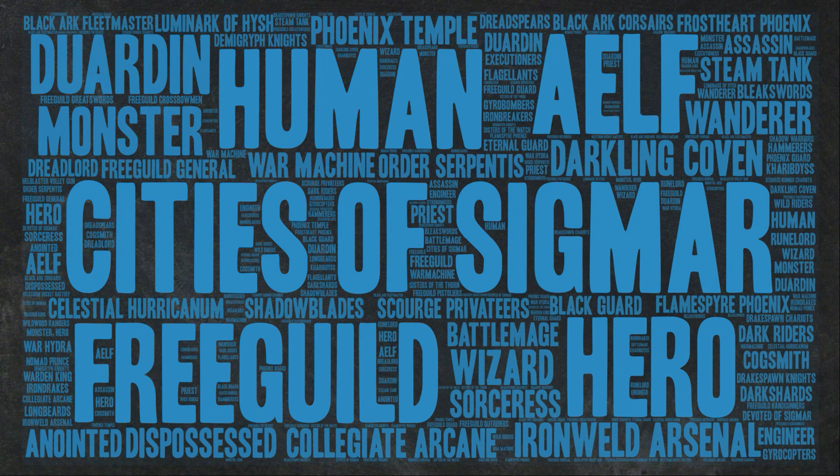It is probably the most complicated Battletome I have seen in Age of Sigmar. It combines the Free People, the Dispossessed, the Wanderers, the Phoenix Temple, the Ironwilled Arsenal, the Devoted of Sigmar, Order Serpentis and Darkling Covens, and I probably missed a bunch as well. Because this book has brought together so many different factions, it's brought together different synergies but also a lot of units that don't work together, which will cause you issues in your list building. So I'm going to highlight the key synergies, break it down by phase, and if I've missed one, pop it in the comments section.